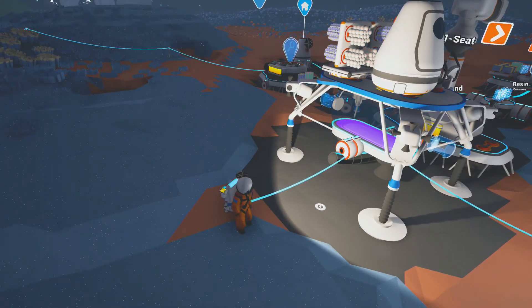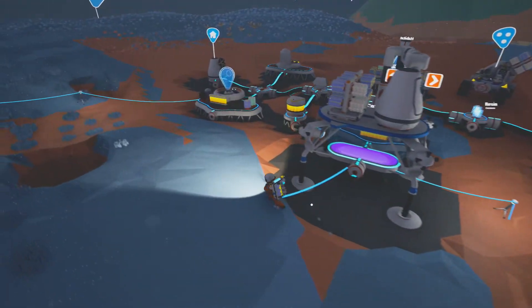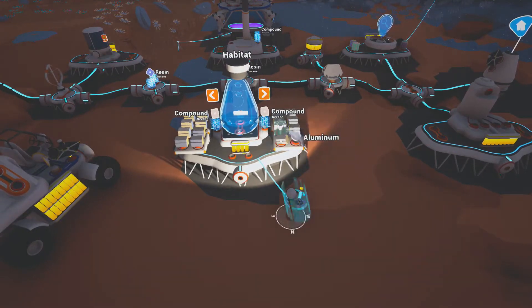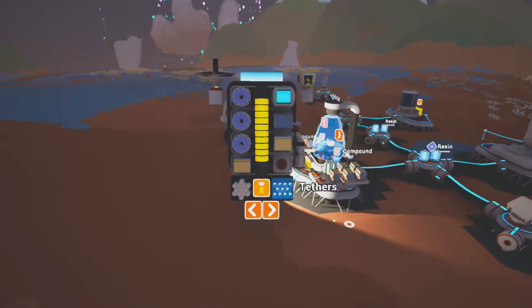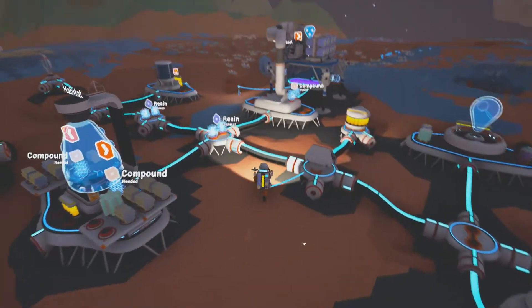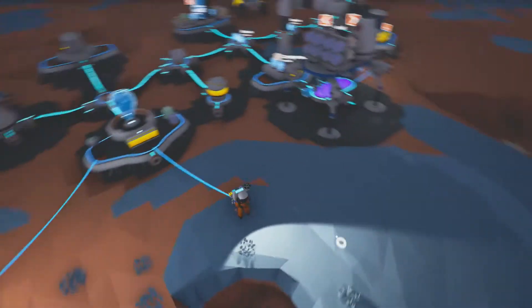If we fill up this ship we can do one or two trips — that shouldn't be a problem. What I want to put in my backpack is a bit of copper, because copper is needed for the 3D printer, and a bit of aluminium, then two copper for the trip there. Now I'm filling up my backpack, but I still have to find fuel for the ship.